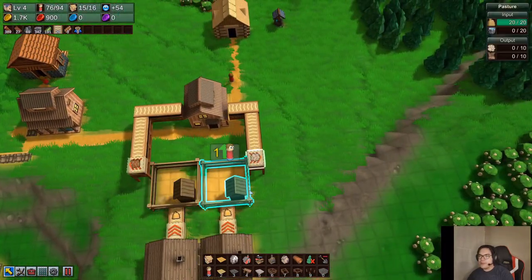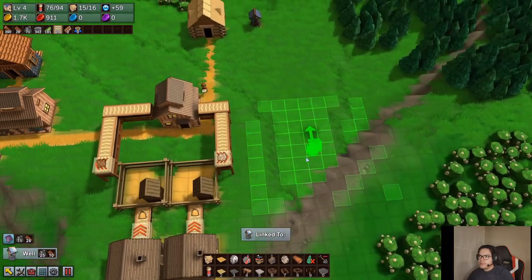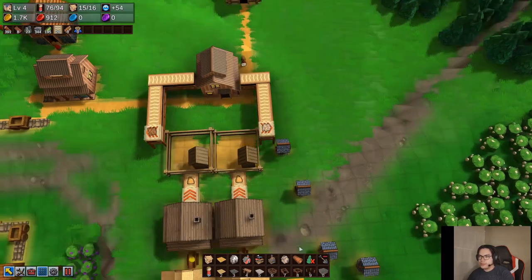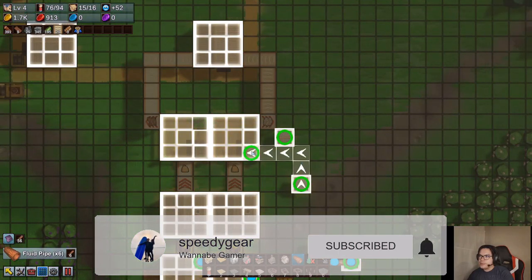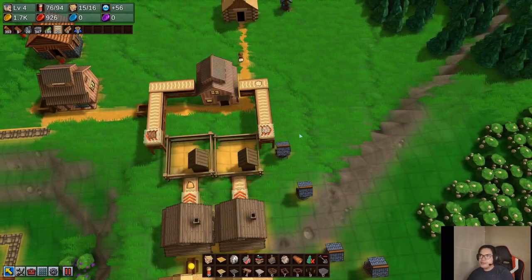Now we need to supply water for this, so we're going to build two wells. It has to be here because it's uneven ground, and then just one here. We're going to press G, then G again, and click the fluid pipes — going like that — that stops there and that's going to feed there too. There we go. Now it's going to feed water for both and it's going to start producing leather.